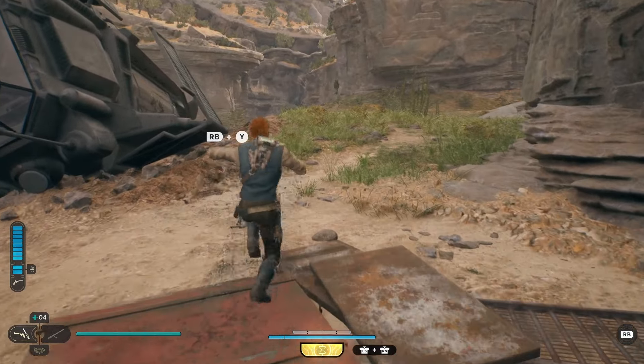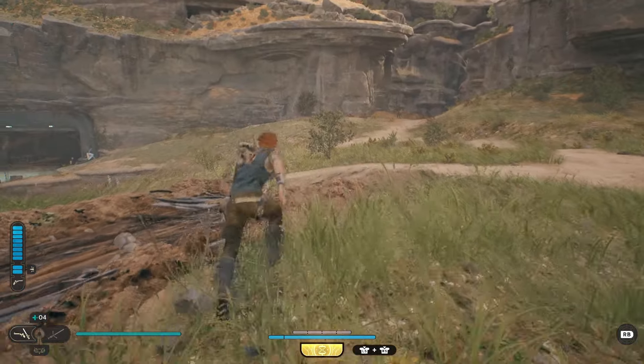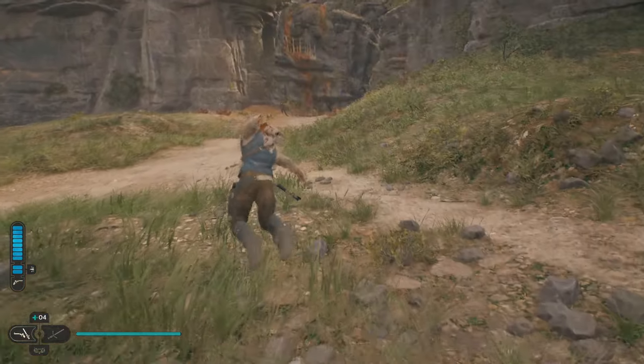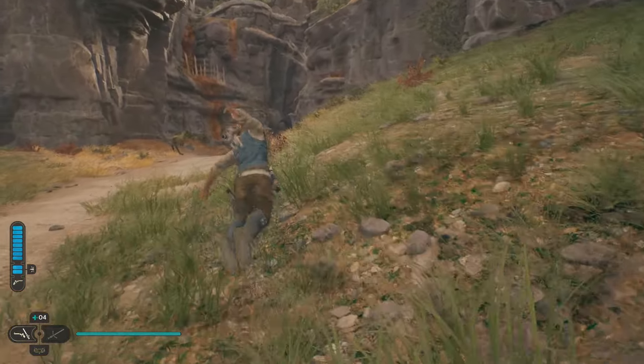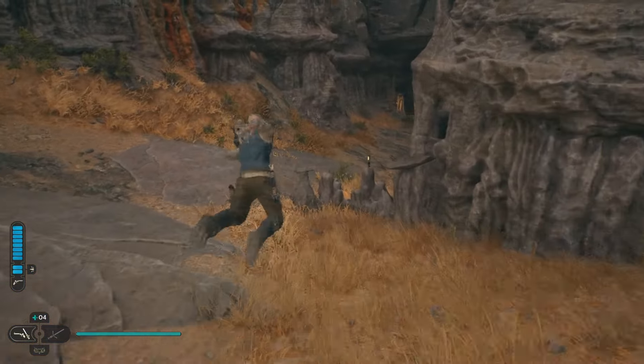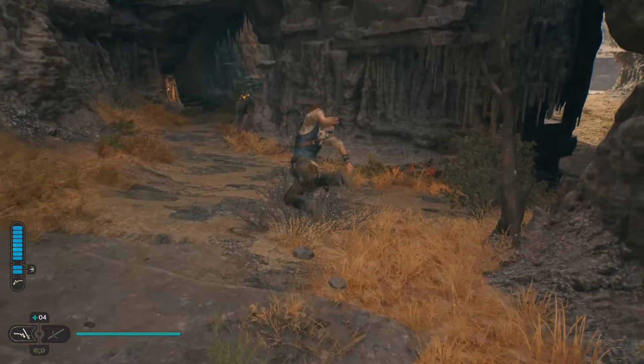So you're going to go up here. The first time you go here, there will be stormtroopers right here to kill. And then you're going to head over this way. There's a ravine over here, and we're going to head over into it. Through this ravine leads to somewhere we want to go in order to find the bird again.